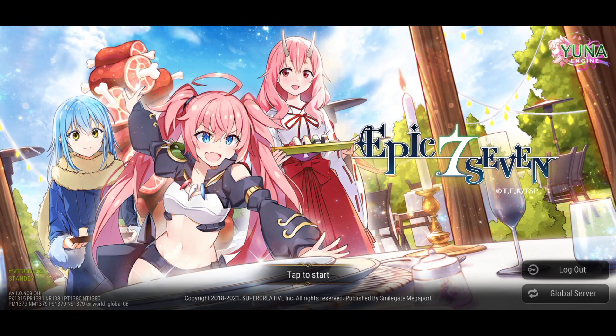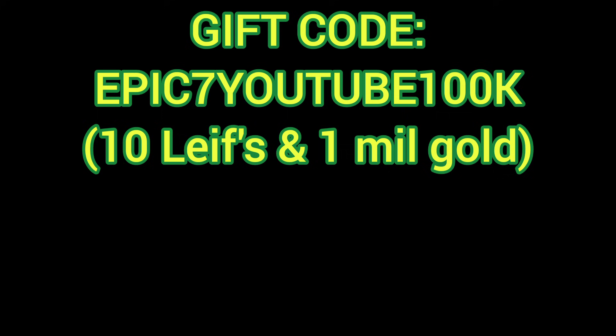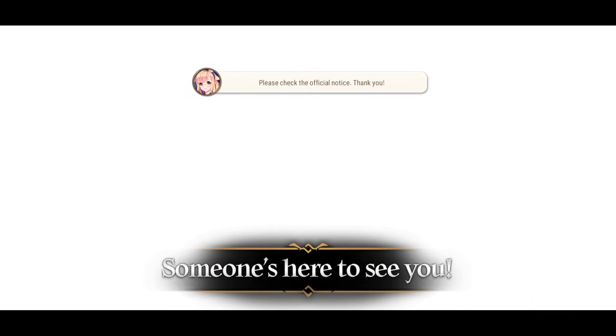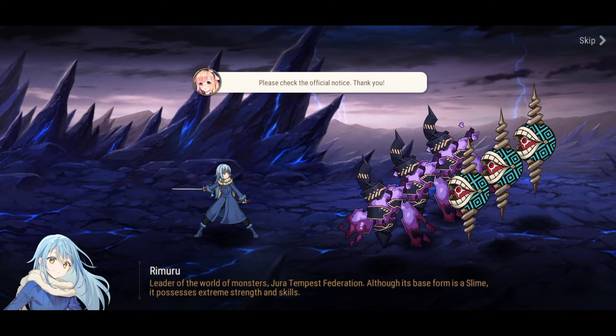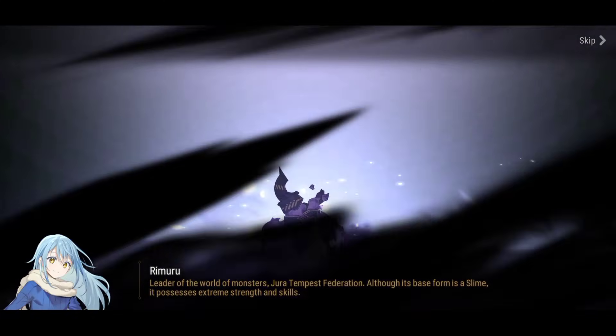The day is here to summon for Rimuru, plus 15 his skills, and build him. Looking at the beautiful login screen, there's actually a gift code on screen right now — you can get 10 Leifs and a million gold. You just have a few days to redeem it, so hurry up.